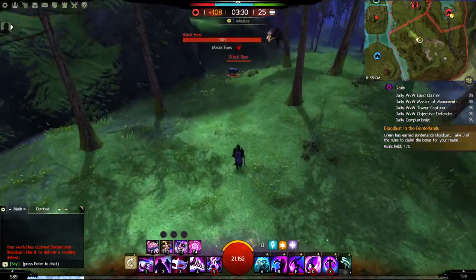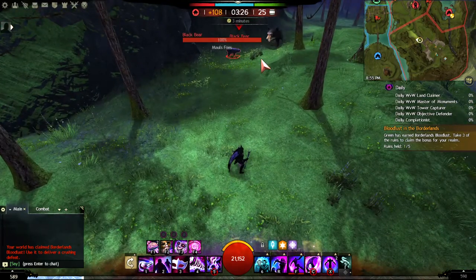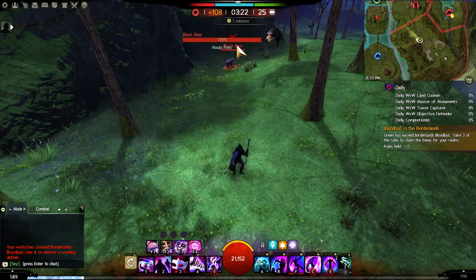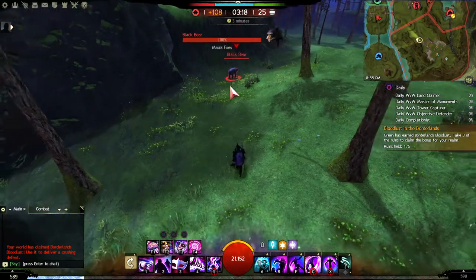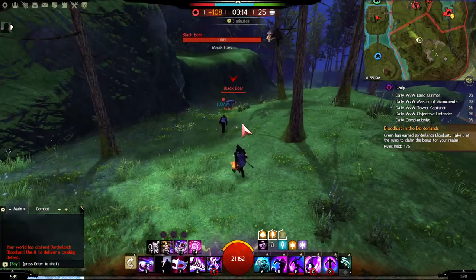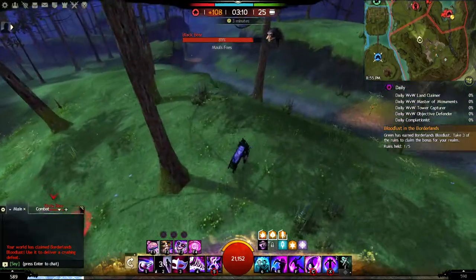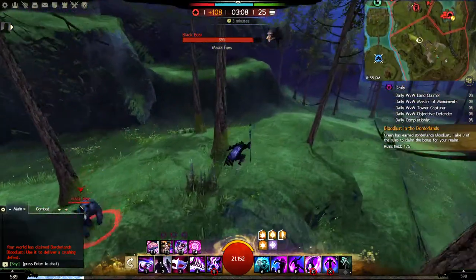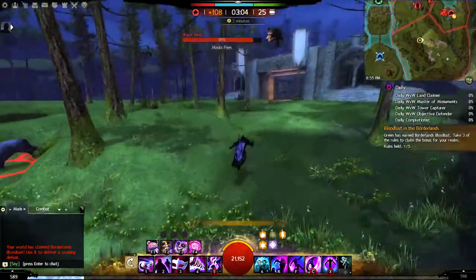A trick you can do is a trap trigger. Let's pretend this black bear has an invisible circle around him — that's a trap. Some classes have visible traps, some don't. If you're cautious and just want to trigger it, go ahead and phase retreat, do a power shadow — you can spare it because you have another stack — and it will activate the trap.